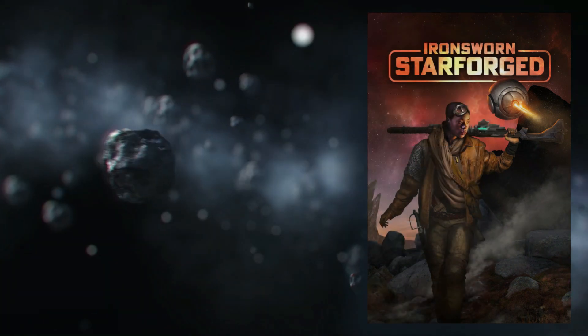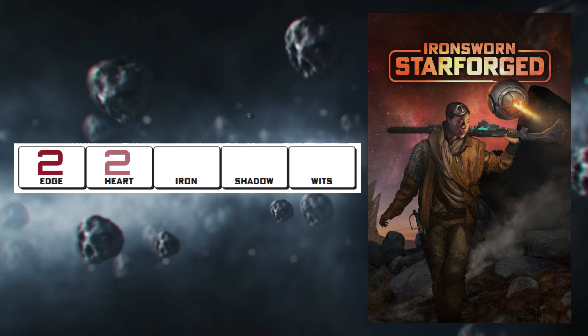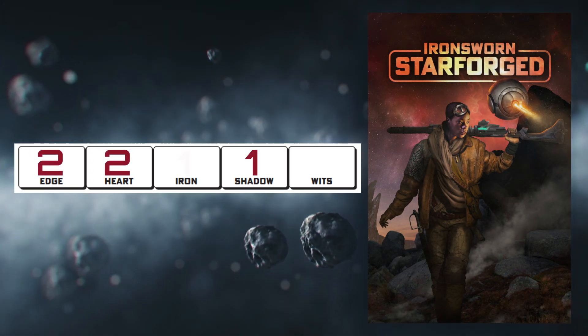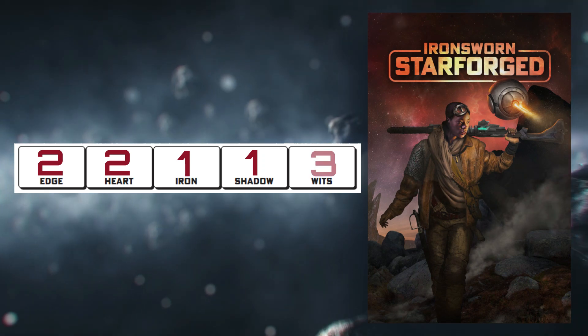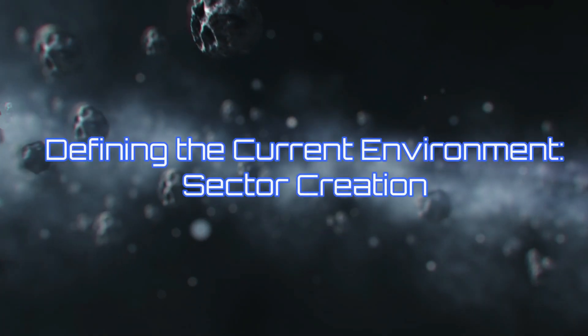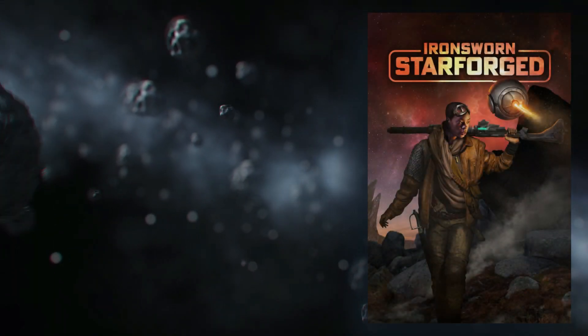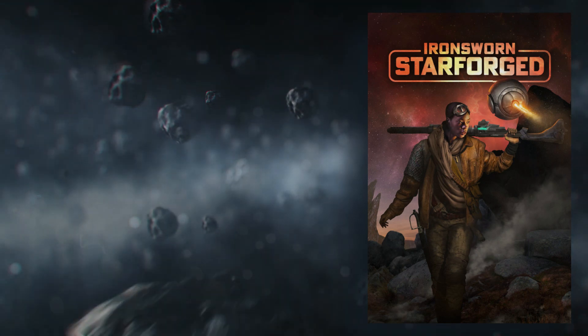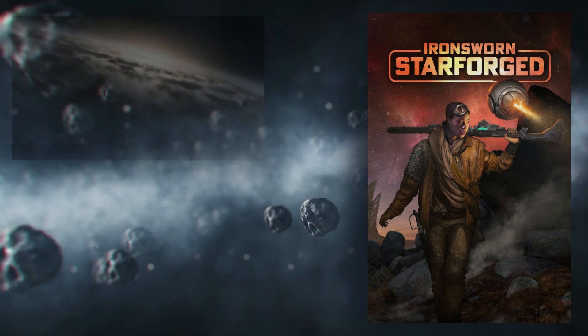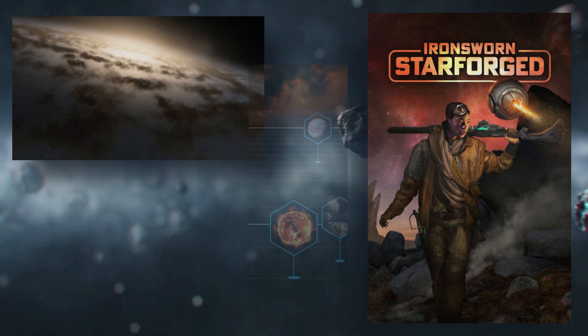For our character, I have chosen 2 on edge, 2 on heart, 1 on iron, 1 on shadow, and 3 on wits. Defining the current environment: sector creation. We have now set the stage and our character — for the most part, in-depth backstory aside — ready to jump into the unknown. Our final steps are to create the sector of space that we will start our adventure within.